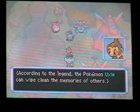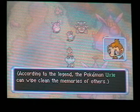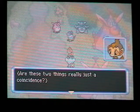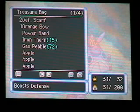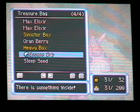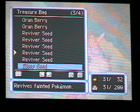Our tents are shaped like Wigglytuff's head, except in a conical shape. According to the legend, Pokemon Uxie can wipe clean the memories of others — are these two things really just a coincidence? Maybe I came here before I lost my memory, then maybe I met Uxie and he wiped my memory clean. 'Hey Infernape, why do you keep drifting off like that? It's not like you. Hurry, let's get ready and go out to the forest.' Check storage — store the Geo Pebble for now.